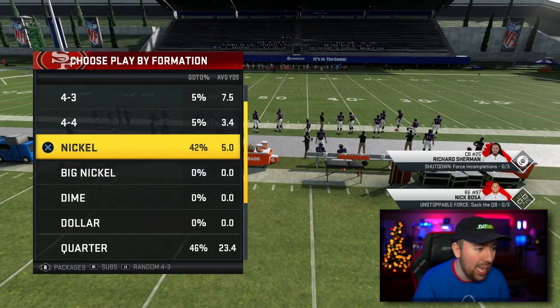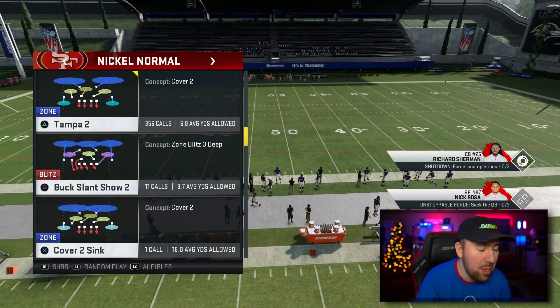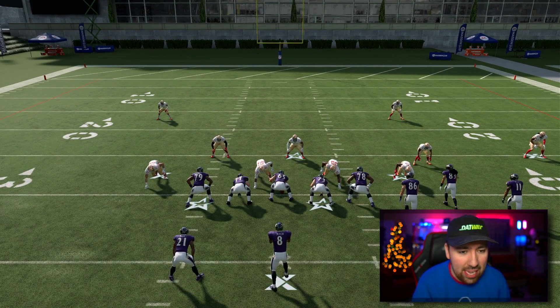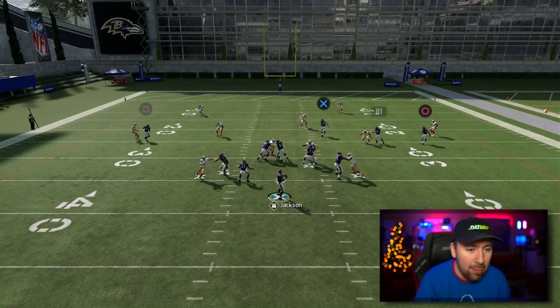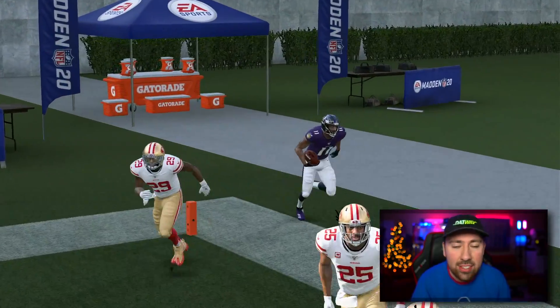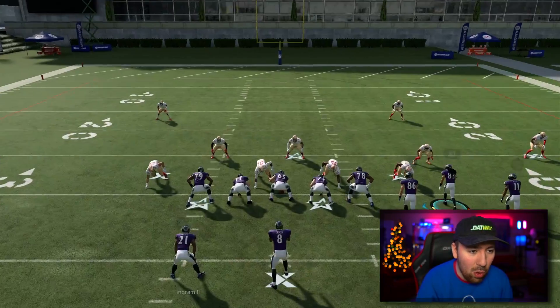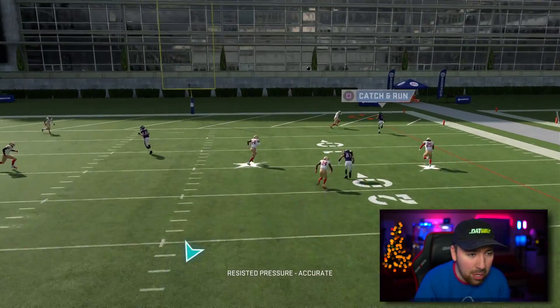For formation, we're going to go up against nickel — just a basic coverage that a lot of people run. I'm going to show you this on Seth Roberts. Normally you want to play this to the opposite hash mark. What you want to do is motion him out and then hike it after like half a second. You're going to fire to the outside, click on — and like I said, it's a touchdown almost every single time. You can also swerve this if you want. The pass rush is absolutely ridiculous. One thing you most definitely need to do is pass lead outside.